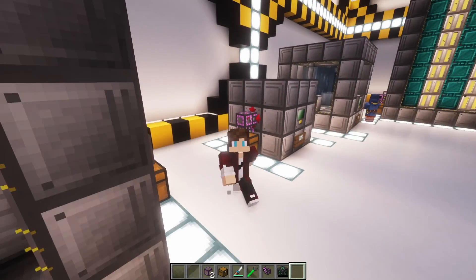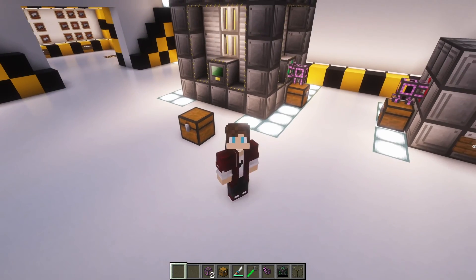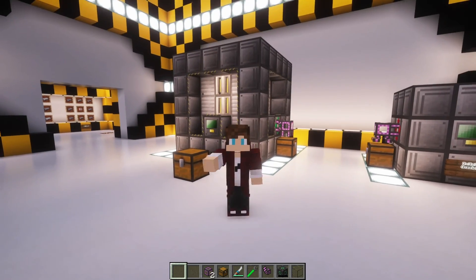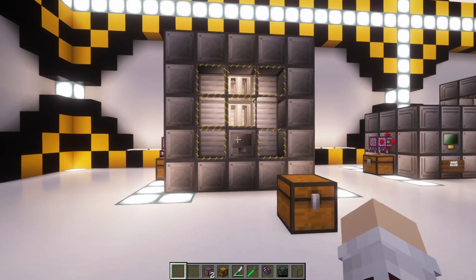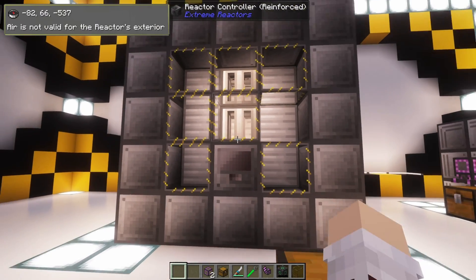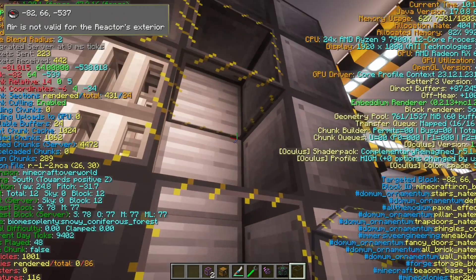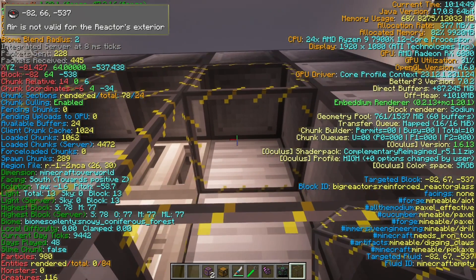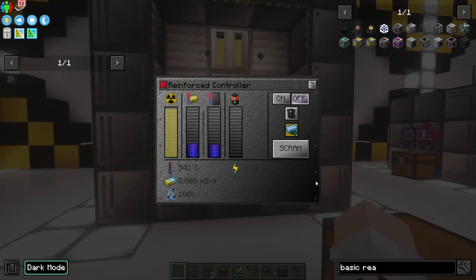If you would like to build one bigger, just use the same method and it will work. One thing that is pretty neat about this mod is that when you make a mistake without realizing, it will tell you how to fix it. If you have something that does not belong in the reactor, or in this case you are missing a block, not only will the multi-block not complete, but if you are right-clicking on the reactor it will give you a detailed description of what is wrong and the exact coordinates of where the issue lies.